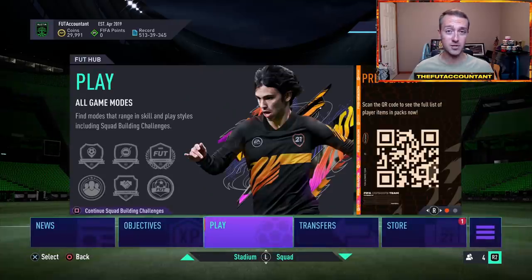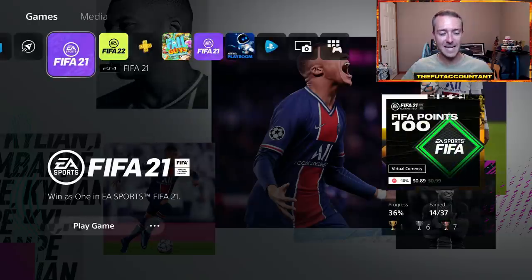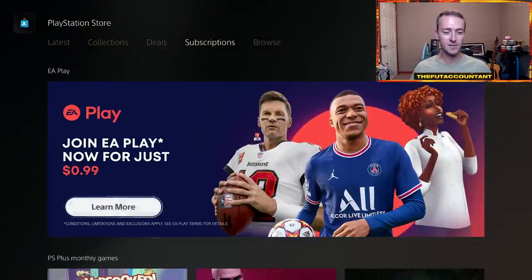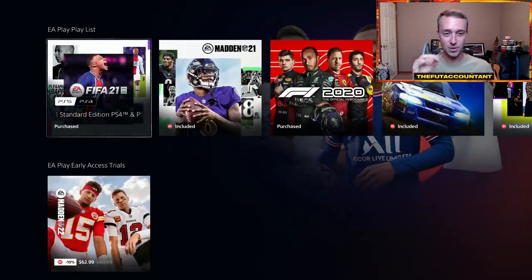Also a couple of other tips: keep watching your timer and keep a close eye on your time counter. You can leave every so often — when you go out to the home screen, close the app. I think it might even show a timer either below the app or in game telling you how many hours you have left. Keep a close eye on that. And at the end of the month, make sure that if you don't want to continue with your EA Play subscription, you cancel it — because it will re-charge you every single month at $5 a month, not $1. So make sure you cancel your subscription if you don't want those benefits to continue.